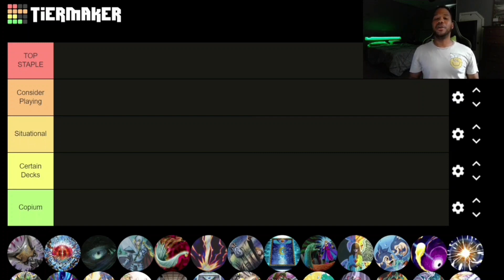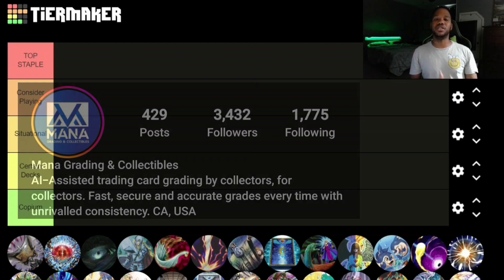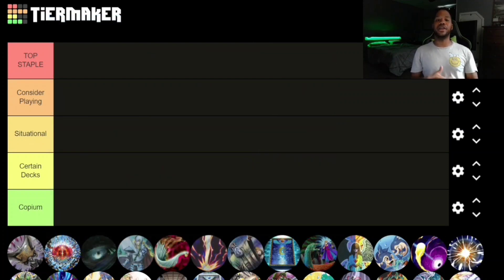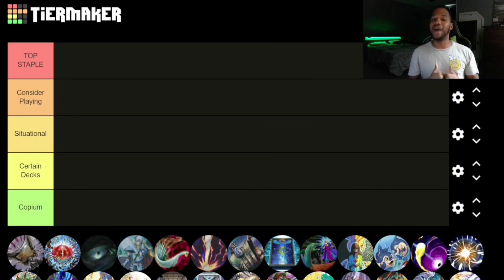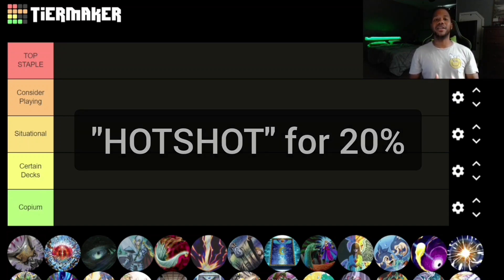Before we get started, I want to give a huge shout out to my channel sponsor, Mono Grading Collectibles. They're an amazing grading company that uses accurate, consistent AI to grade your cards, and they grade a bunch of TCG card games — there's no amount they won't grade. Definitely consider grading with them today and use my code 'hotshot' for 20% off your entire order.